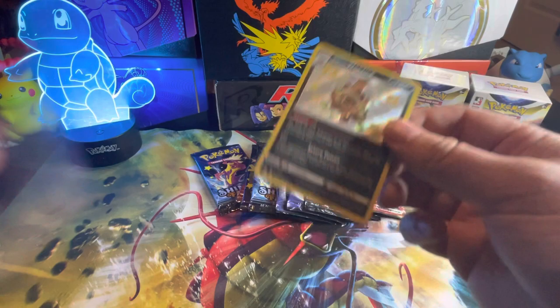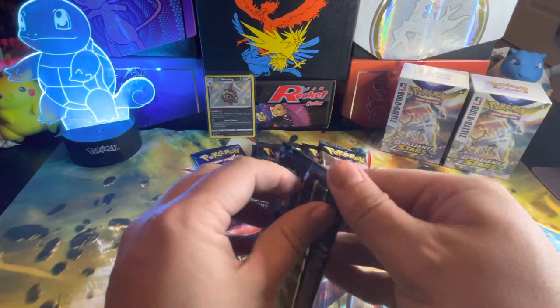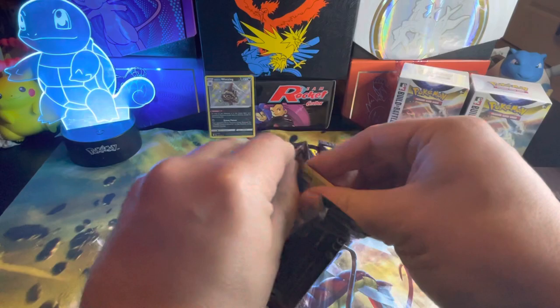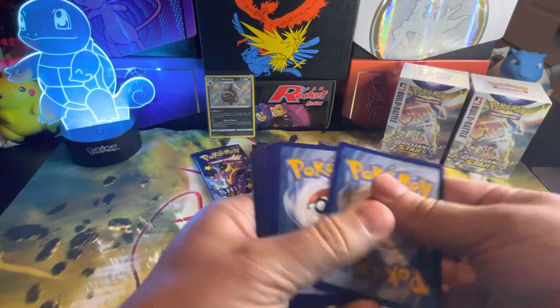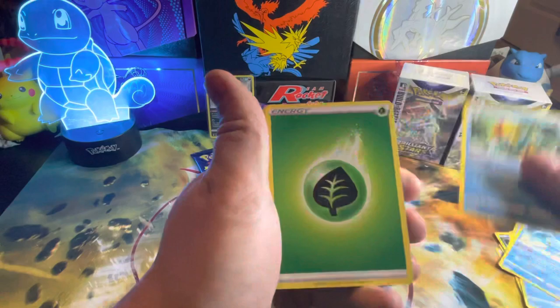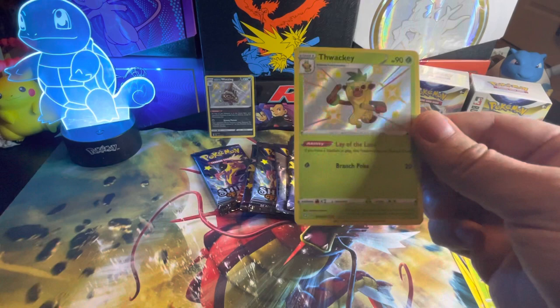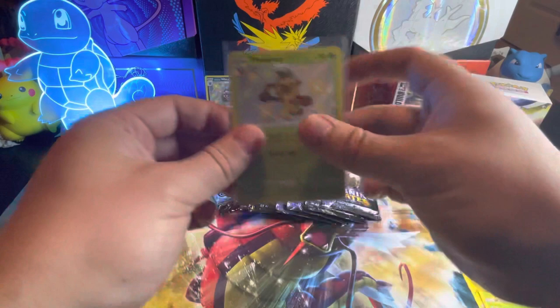It's always great when you pull a baby shiny. Rusted Sword, Eldegoss, Star Trix, Yanma, Pico, Gossifer, and Thwacky. I got the Rillaboom and Grookey — I know I needed this.